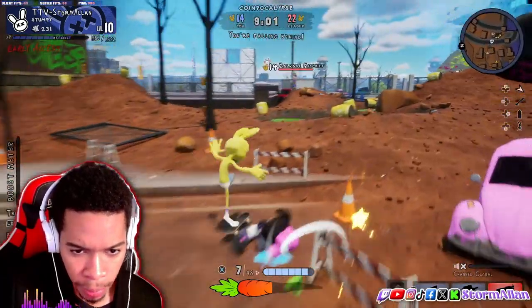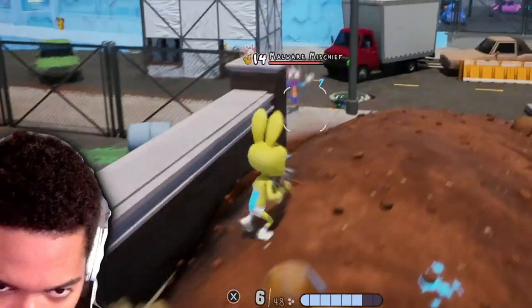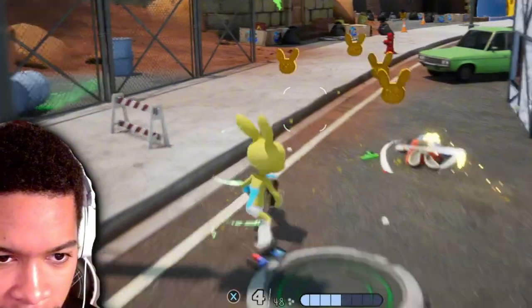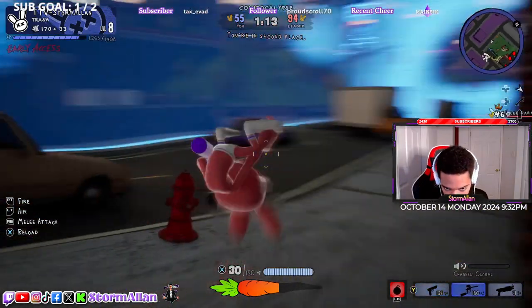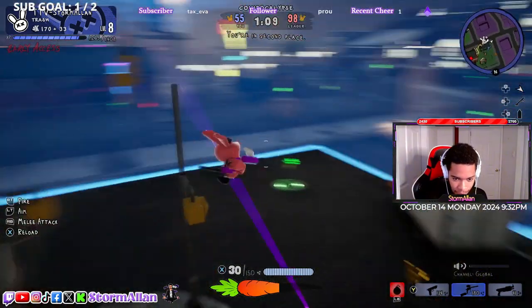There we go, one down right there. Pull out my skateboard — when I pull up my skateboard I get a boost. Get off the skateboard, dodge — boom boom, there we go baby. Who's hitting you though? I should not aim at all. How do you have no head?